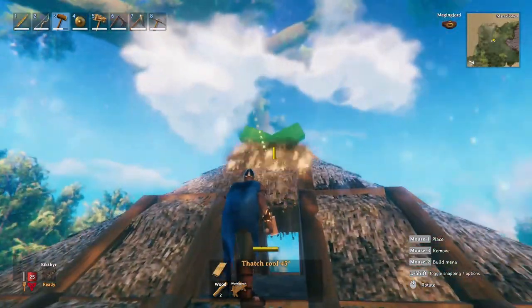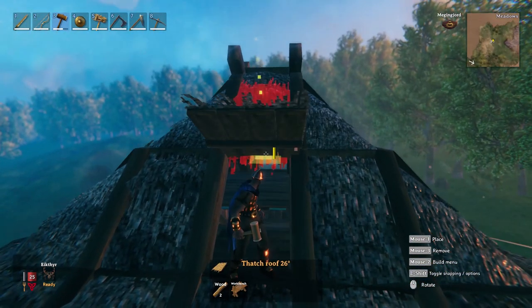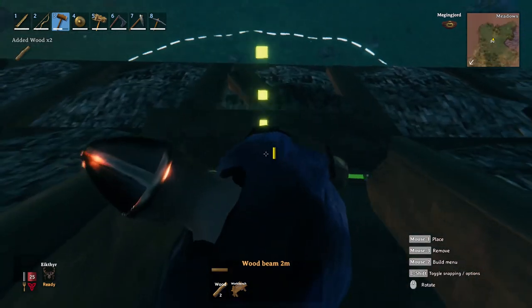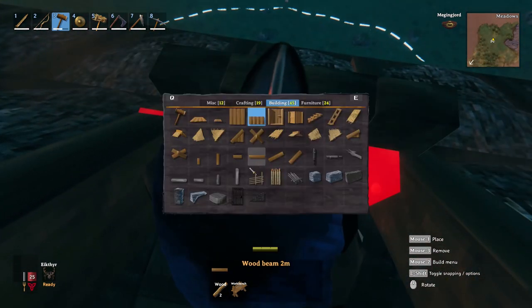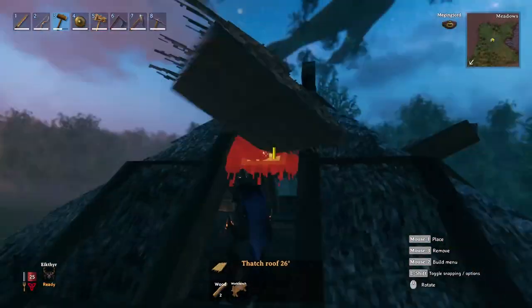Once done, don't patch the roof but instead use the 26-degree one placed going upward. Build around it the beam supports and now you have a cool-looking window for the attic. To polish it and prevent someone falling down, add a half wall on the bottom side and two small pillars on its sides. Repeat this process on each attic side.